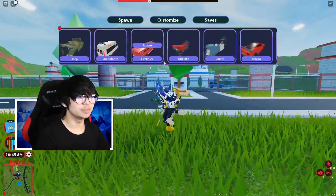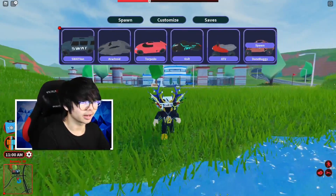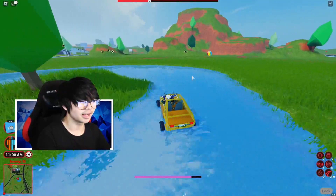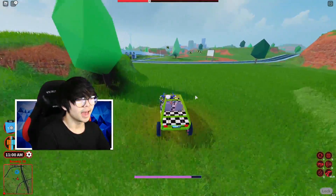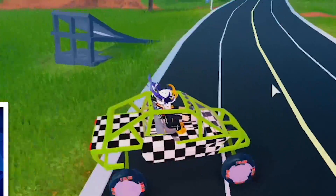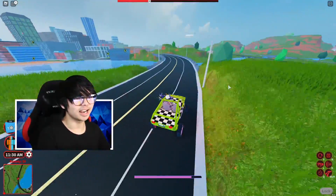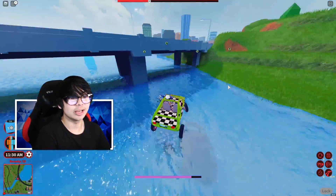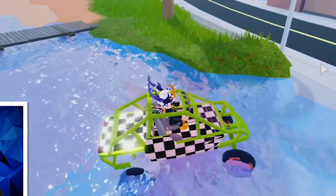The next glitch is the Doom Buggy glitch. There's the Doom Buggy over here — you can actually upgrade this to Engine 5, and with Engine 5 this is one of the fastest vehicles in the game right now. But as you can see, the Doom Buggy is almost impossible to drive because every time you go left or right, the car just spins around.